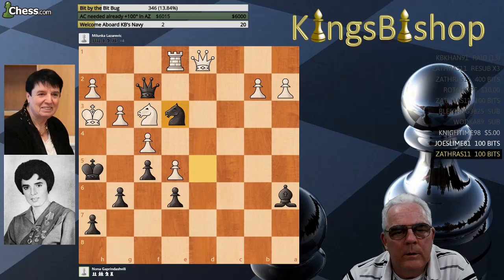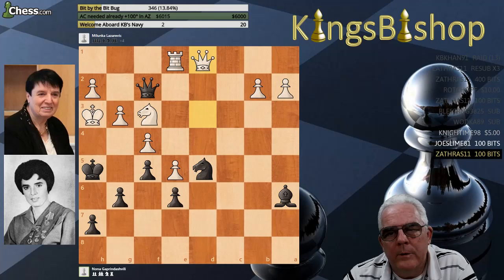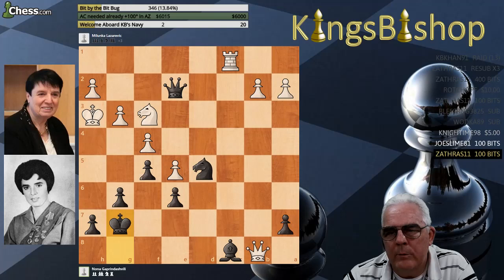Knight to e3. Rook takes. And instead of queen takes rook, you've got this beautiful mate in two. After the only way out is queen takes — white resigned, because the only way out is queen takes, which is checkmate on the next turn. So another beautiful series of moves here. I think white was really winning right here up until this point.